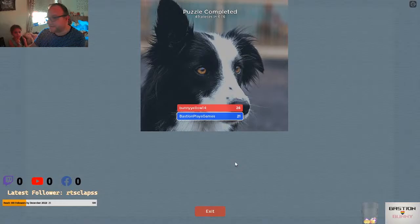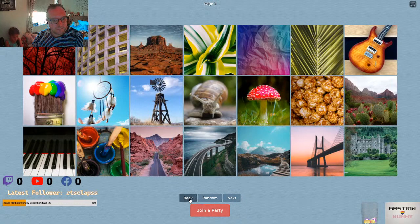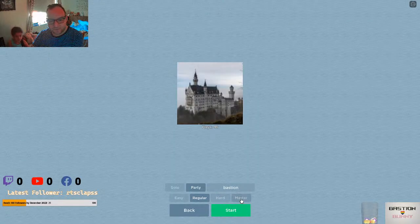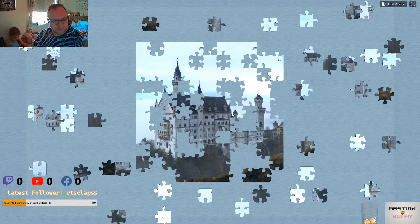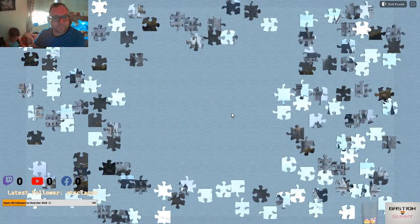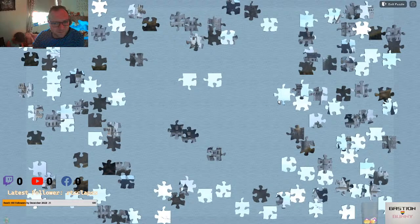So that was on regular difficulty. You can turn it up to masterful if you want - have a really really big one. Can we do that please? Okay. Can I do one this time? Do you want me to select one? There are other ones I think. Oh hang on - can we do all of them? Can we start at the top, do the castle first? So we can have it on hard or master - should we try master? Okay.